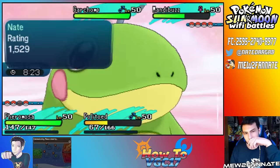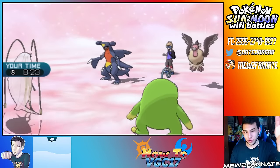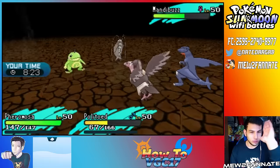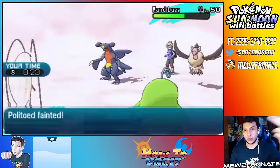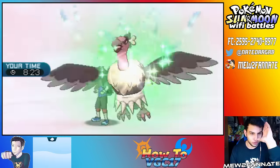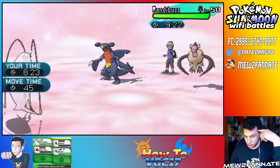Now let's attack the Garchomp. Alright, so at least — this is what I'm talking about. As upset as I was, we did get something out of it. We were able to realize our mistake: we should have led with Fairmosa and Taunted the Mandibuzz instead, because that would have prevented the Tailwind from ever getting up. That's what we should have done.